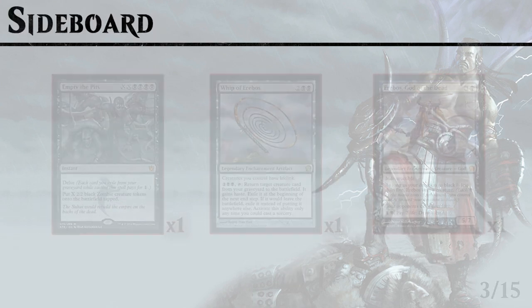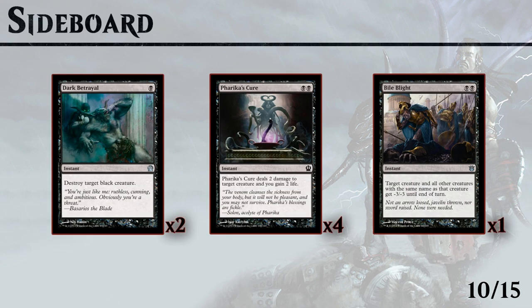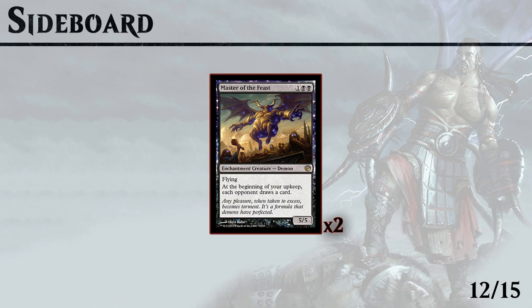In our sideboard we have some interesting one-ofs. Empty the Pits against decks with a lot of removal — you can surprise them at the end of their turn, make a bunch of zombies, and maybe even attack for the win. Whip of Erebos gains us life and can return cards like Mogis' Marauder to give the whole team haste and intimidate again. Erebos comes in against decks that try to gain life. We also have Dark Betrayal against black creatures, Pharika's Cure against low-toughness creatures, and the fourth Bile Blight against token or aggro decks. We're also trying 2 Master of the Feast, which is very good against burn decks that can only deal 4 damage to creatures or against green decks without much removal where a 5/5 flyer closes quickly.